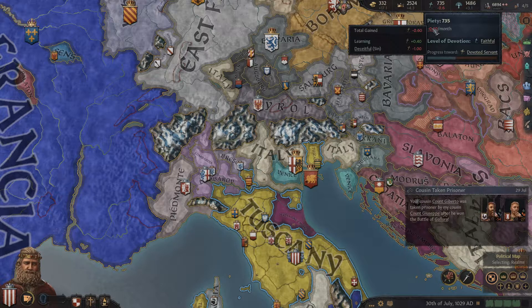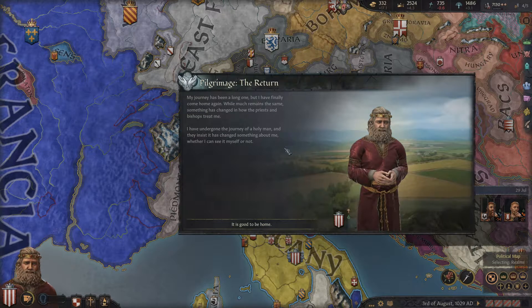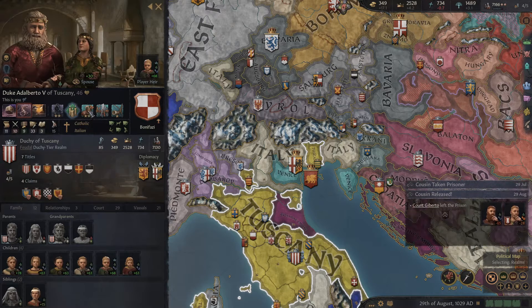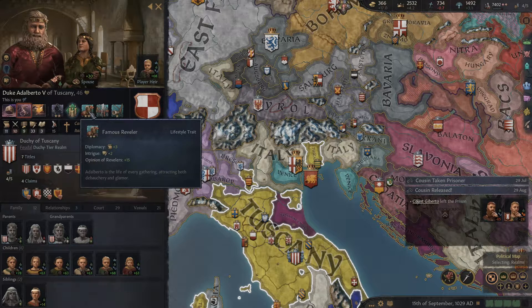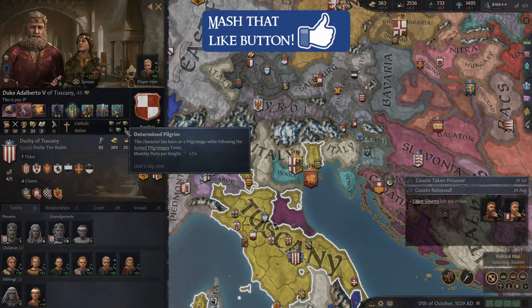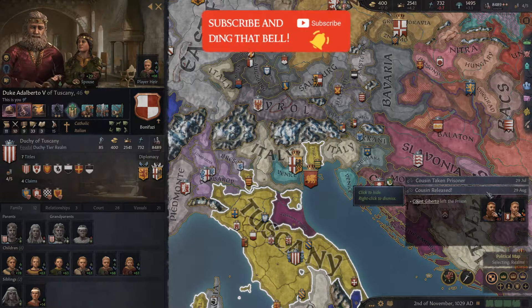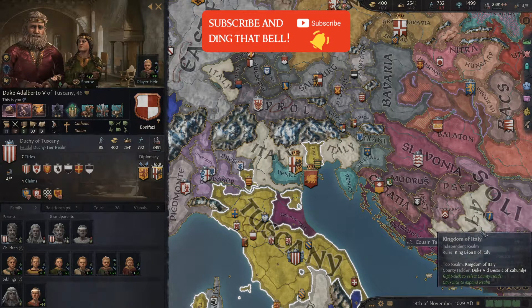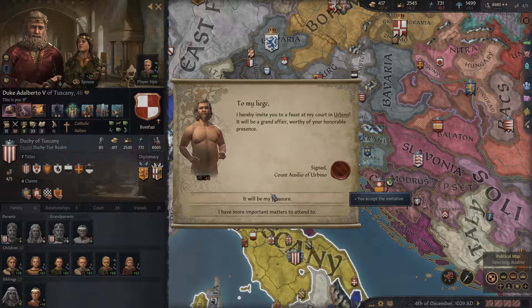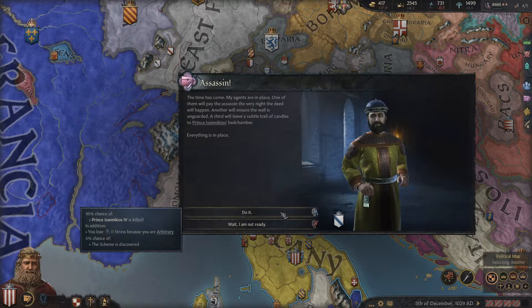Deceitful. Good to be home. What about the little boon for the thing I got? Determined pilgrim — monthly piety per night. Plus two percent — not plus two. Well, nuggets. We swayed him again — that's special. Another feast at the naked guy's house. Prince... Ionicios? Oh my gosh, that hurts my little English brain. Subtle trail of candles — let's see how you do.